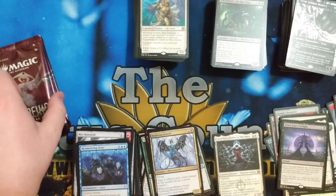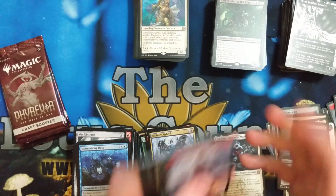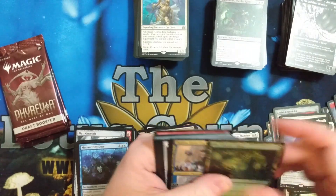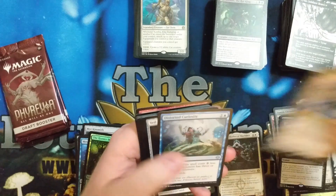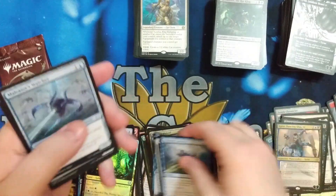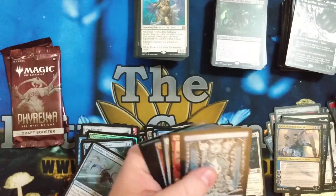We did get a great Mythic. We got a Dominus — that's right. Kato! I will say yes to Kato. So we're at three Mythics — I forgot about the Dominus. We got the Obliterator and the Dominus.